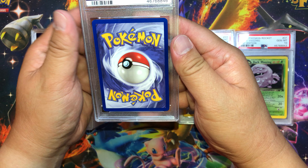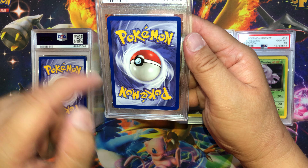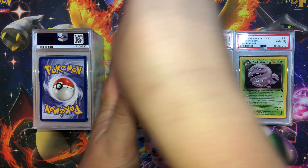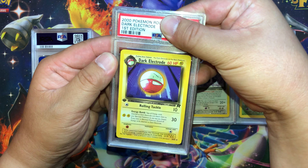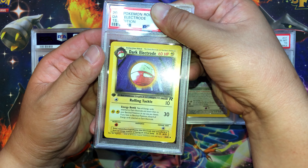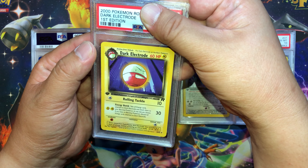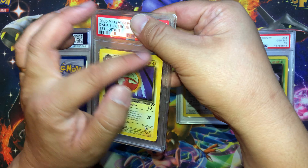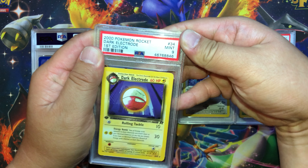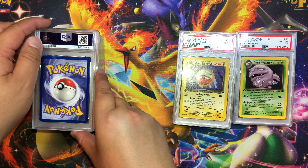Next card — looks decent, some whitening on the edges and corners on this side, a little whitening on the corner here too. Dark Electrode — front looks pretty clean. I don't see any scratches, dents, or blemishes anywhere. What do we get? Mint 9.